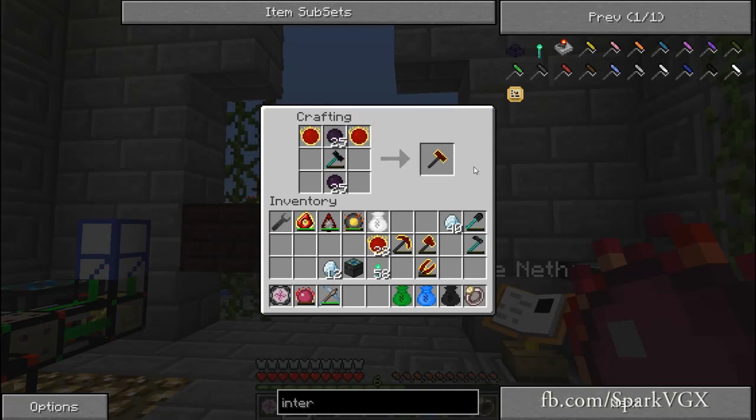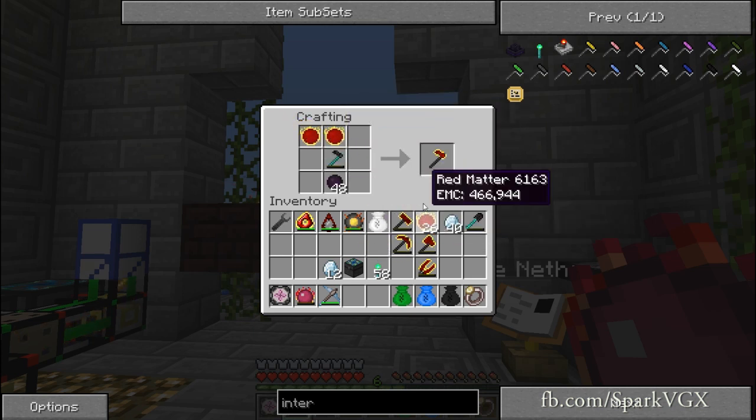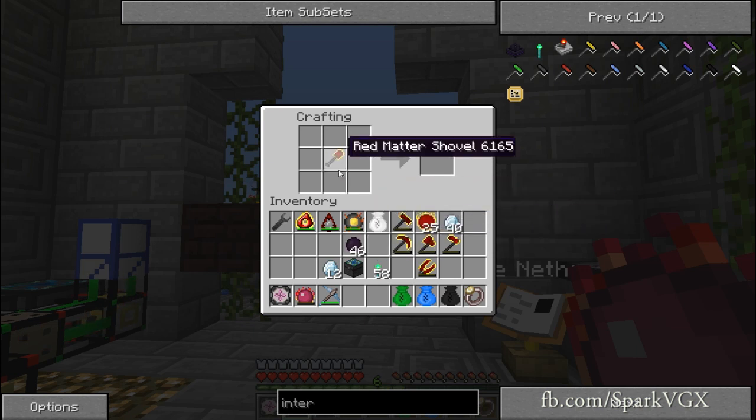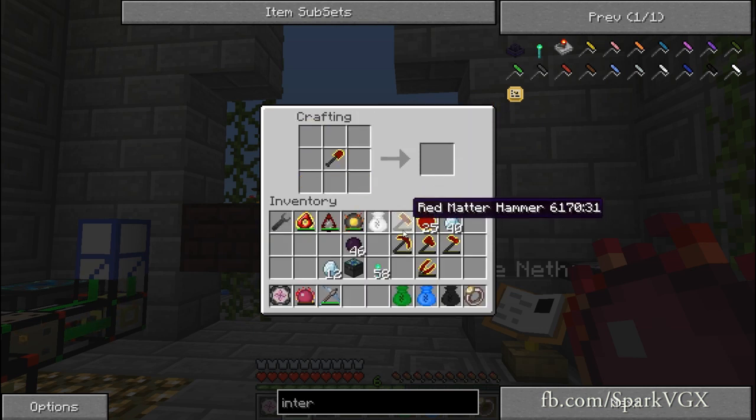Okay, so that one there, then this guy should be here. Like this, right? Yes, fantastic. Which means that this guy goes here, this goes up here. Wonderful. So that should be all the dark matter that we needed. We need the pickaxe, hammer, and shovel for one, so these guys go in here along with all that — makes the morning star. Fantastic.